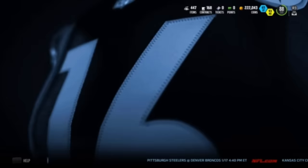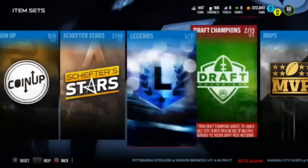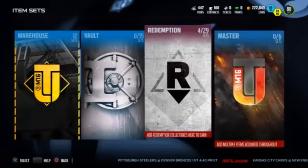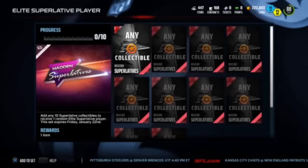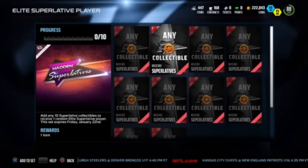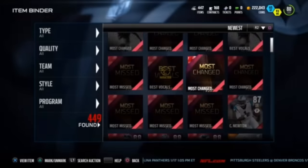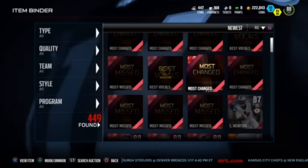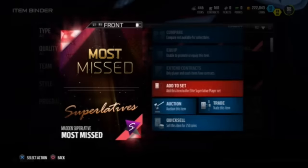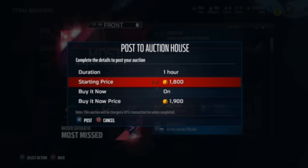There is also a set you can complete in Redemption — there's only one set where you get an elite player, but it costs ten collectibles. If you do the math, sniping for under 7k means it costs about 70k to get one of those players, so you're gambling. I don't like to gamble on uncertain things — I like guaranteed income, and this flipping method is a very simple way to get that.